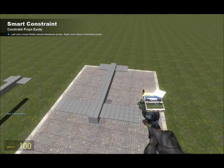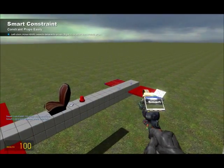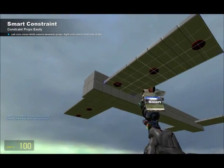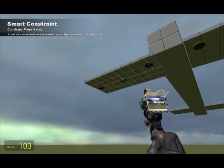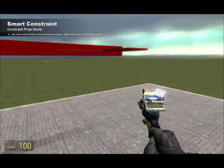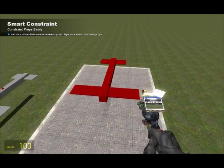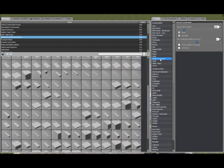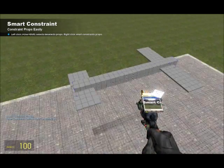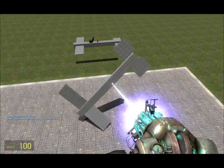What I want you to do — if you have smart constraint, just left click. Smart constraint is really good as well. Do not get smart weld, because it's very glitchy. But smart constraint is fantastic. Just get that and right click, and it should all weld together. If you have normal weld, just weld all the pieces together. So you've got that now.